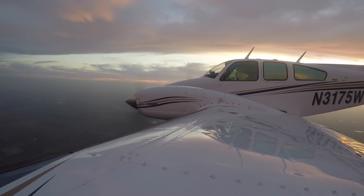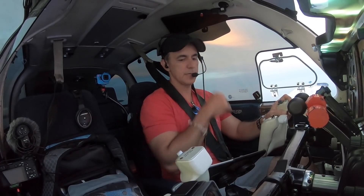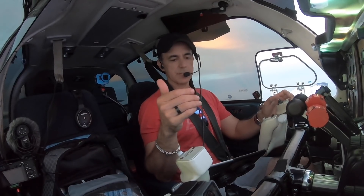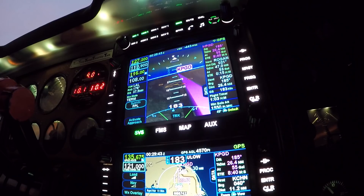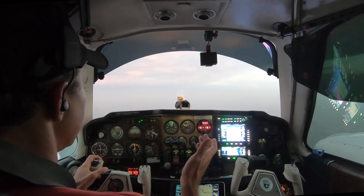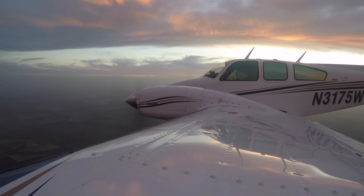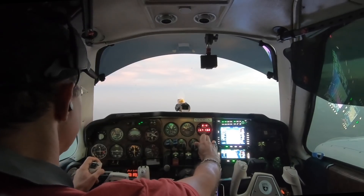That guy clearly has ADS-B. He saw me — you can see how he turned to go around. Even though I was given a crossing restriction, I slowed my descent and leveled off for a second to make sure we were safe. Because at the end of the day, it's your life and your responsibility to maintain a safe flight. Even on an IFR flight plan, I still have responsibility to see and avoid.